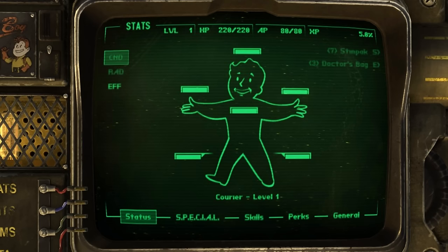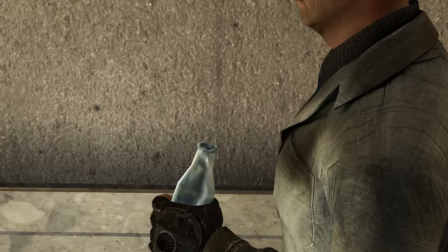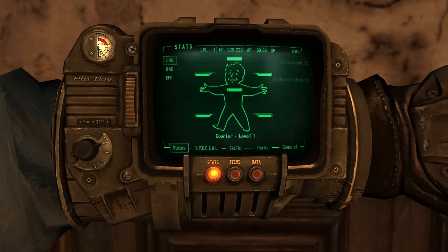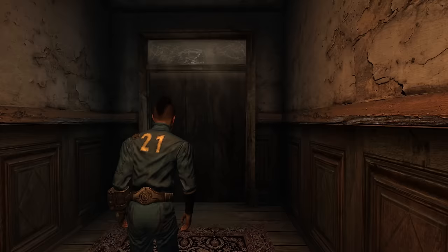Right before you leave the Doc's house, he hands you a very ugly Pip-Boy 3000 from Fallout 3. It's not just low quality, but it also doesn't fit the aesthetic style of New Vegas. So instead, we'll use the Molten Clouds Pip-Boy 2000 — it's much more fitting and higher in quality. Now it's finally time to go outside into the wasteland for the first time, for the thousandth time.